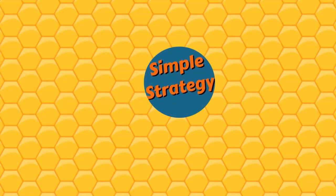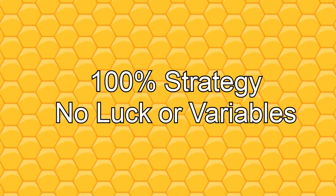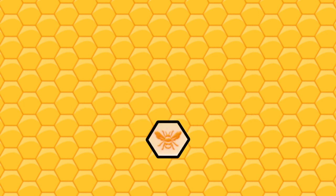Welcome back to Stratagames, I'm Jason, and today on Simple Strategy, we're looking at the two-player game Hive. Hive is a lot like chess — the game is 100% strategy, with no luck or variables to account for other than your opponent's decisions. Like chess, you also have a game piece you're trying to protect while attempting to capture your opponent's. First, we'll walk through a couple of general strategies before talking about each piece individually.